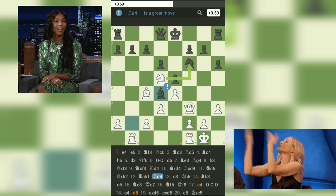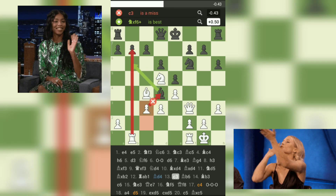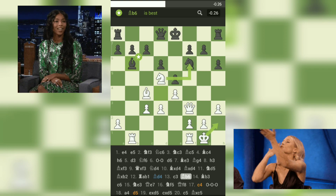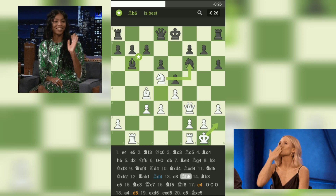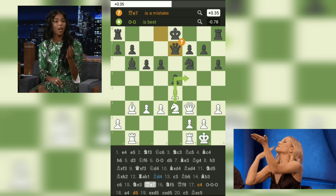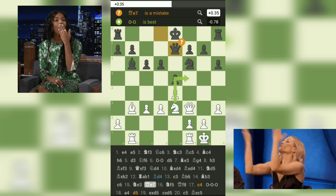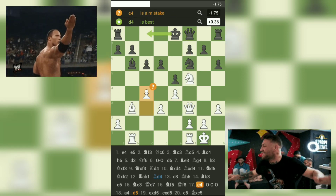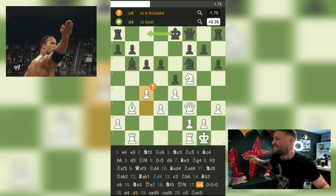13. c3 c6: White continues with a slightly inaccurate move, allowing Black to capture on c3. However, Black fails to seize the opportunity to play NxF6 and maintain the advantage. The position remains dynamically balanced. 14. Bb3 CxD5 15. Ne3 Qe7. Black misses the chance to play h5, which would have created counterplay against White's kingside. Instead, Qe7 is played, which seems passive and allows White to consolidate their position. 16. Nf5 Qf8 17. c4 — a blunder by White. Playing d4 instead would have solidified their central control and restricted Black's pieces. The move c4 weakens White's pawn structure and allows Black to gain counterplay.